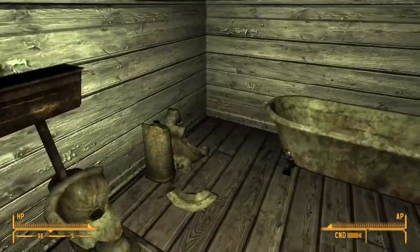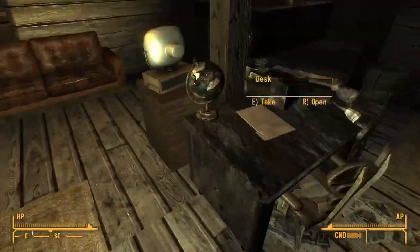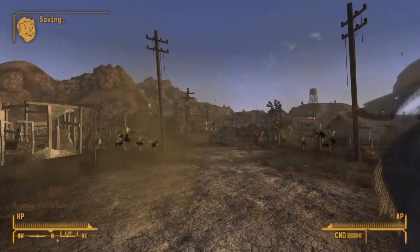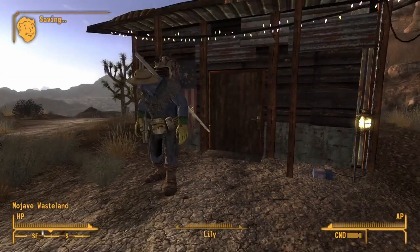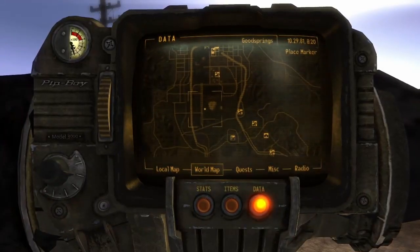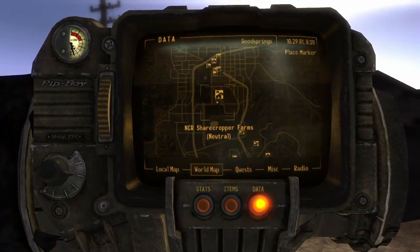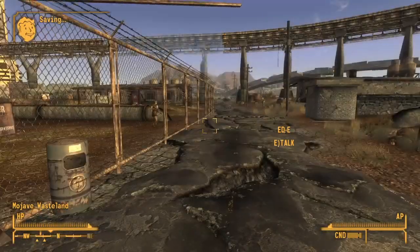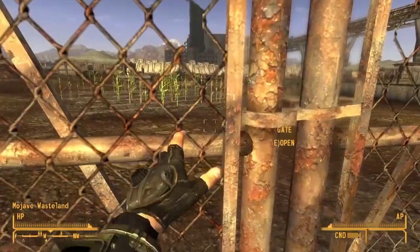Some scrap metal too. I think I'm doing okay for broken toilets - our payload is full on those. That was all I wanted from Good Springs. The next place I'm going to is to check out some areas here - the NCR Sharecropper Farms. I passed through these areas quite quickly when I was on my way to Vegas before, but I want to come back to pick up some skill books. I think it's that building over there that's got the skill book in it.